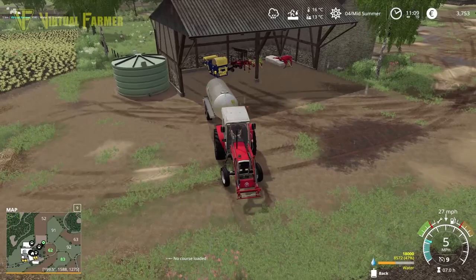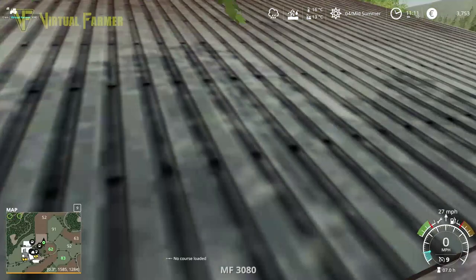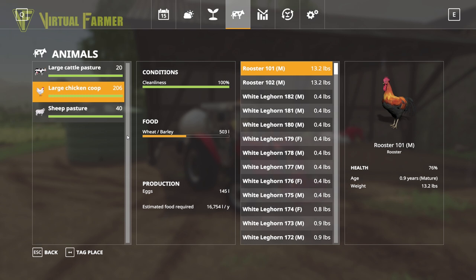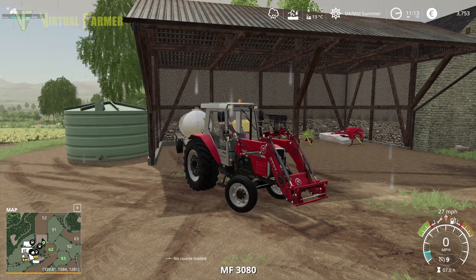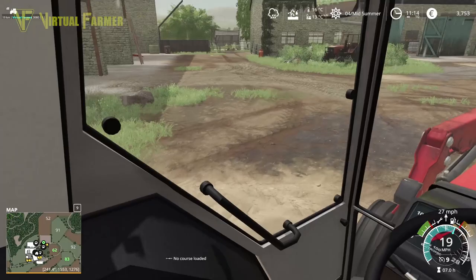That should be our animals done for today, all kept up pretty well for the next couple of days. We'll check our chickens once I've taken this off — we've definitely got no more use for our water trailer. The sheep are all good, the chickens are good — they'll need feeding next game day. Cattle are good. We're not doing any mixed ration yet on here, not using the maize plus extension — I am using it on some of my other series if you want to check that out.